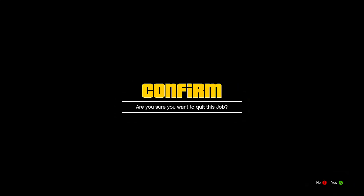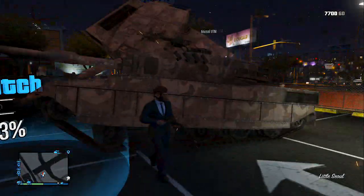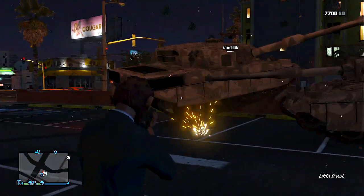Once you guys are in the mission, just quit the mission, and what you guys will see is a duplicated tank just spawned over the tank you guys had. So it's a pretty cool duplication glitch if you guys quickly need a tank.